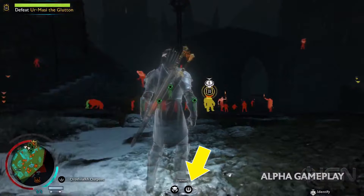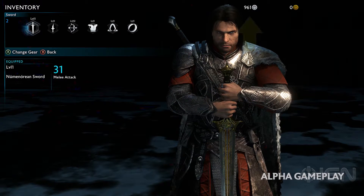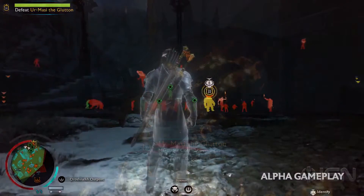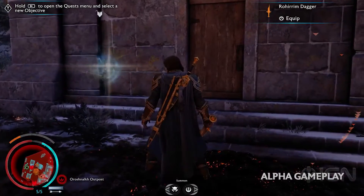Turns out we just saw that icon a moment ago in the inventory screen. It's actually the currency icon, and I believe it's actually the crest of Gondor. If so, then these must be the human bodyguards that are possible to summon.